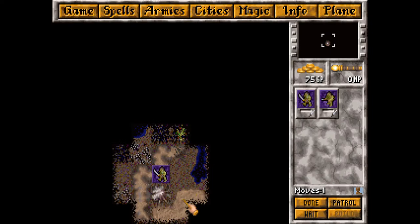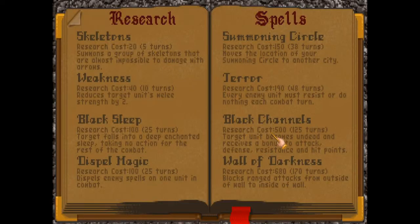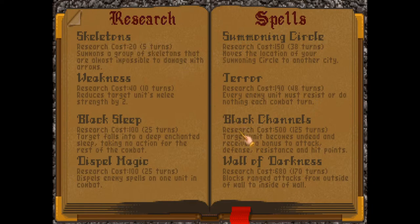Let's roll out and do next turn. We need to research something, so we'll go ahead and research black channels - though you want to cast chaos channels first. I have to research chaos channels too. We're gonna have to get a little lucky and will probably cast black channels before we get to make the ultimate creation, which will be the chaos death troll.